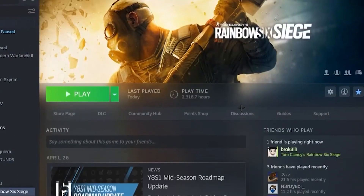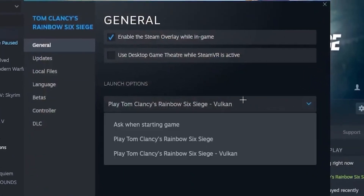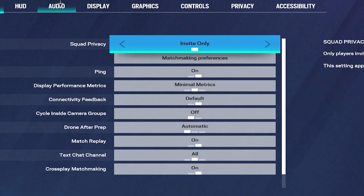Now open up Steam and head all the way to Tom Clancy's, click on Settings and Properties, then head over to Launch Options and choose 'Play Tom Clancy's Rainbow Six'. You also want to enable Steam Overlay.